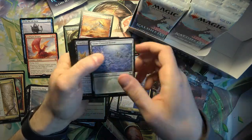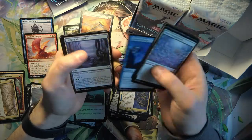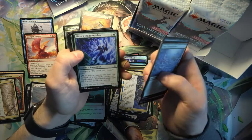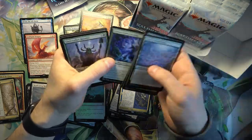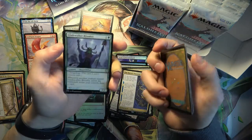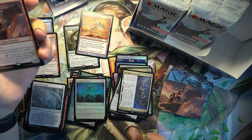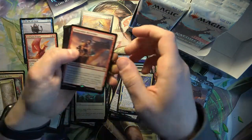Dragonkin Berserker - a lot of Berserkers in this set as well. Shapeshifters, Elves. Hell yeah, a lot of Shapeshifters. I do know they try to keep the theme with each pack or something, so maybe this one is Shapeshifters. And yeah - we got the art card and the actual card, Dragonkin Berserker.